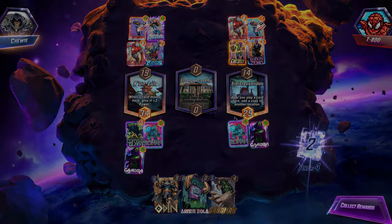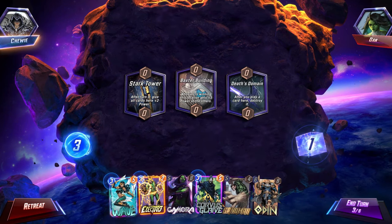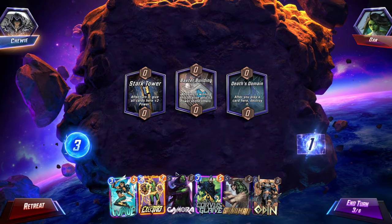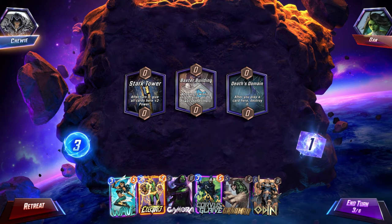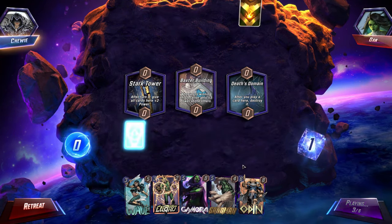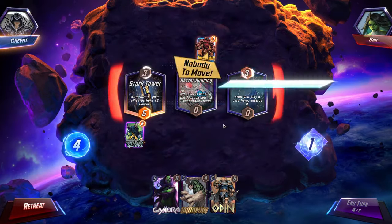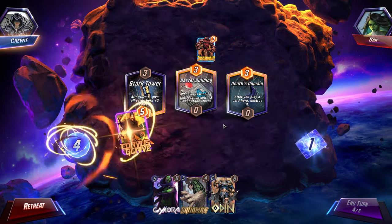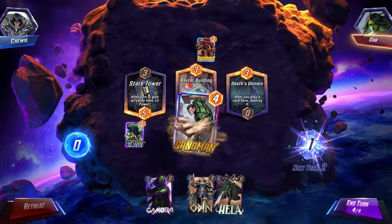You just hate when that happens, don't you? I think honestly you'd prefer to go Glaive, then Wave, then Electro — definitely when you've got a hand which doesn't have Hela in it. We're going to go for Stark Tower just to get the buff. I don't think he's got a deck with enough power to beat us, so I think we Sandman.